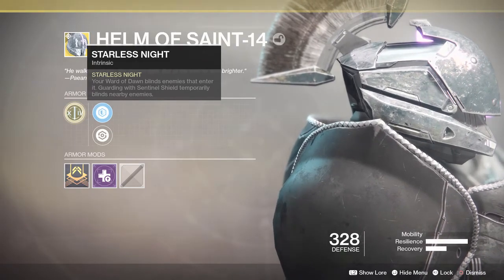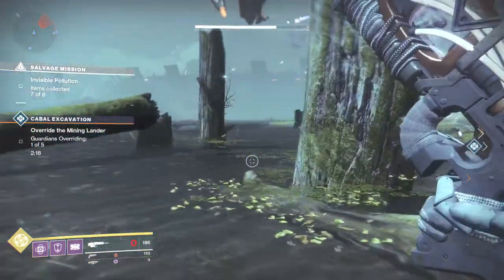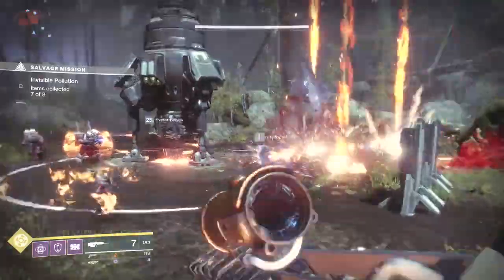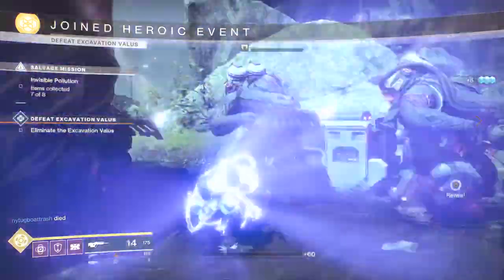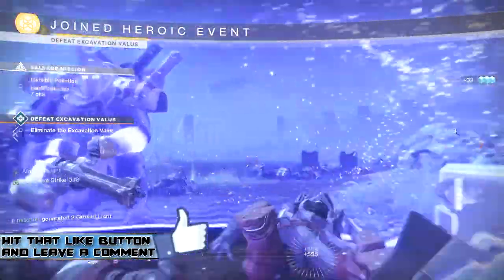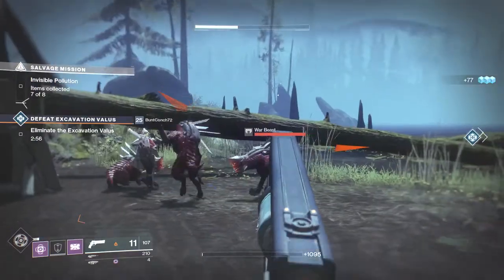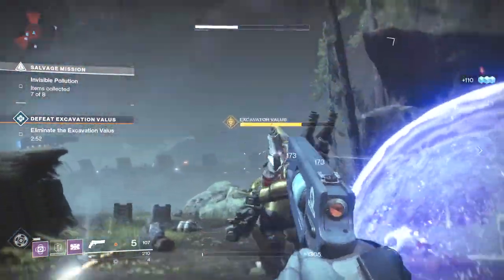I took this thing into some patrols to try it out and see how well it worked. It does exactly what you would expect it to do — it's very similar to how it worked in Destiny 1. Once you pop your Ward of Dawn, you've got that bubble for 30 seconds, and any enemy that enters that Ward of Dawn is going to become blind — or stunned, however you want to say it — they're going to walk around with their arms over their eyes.